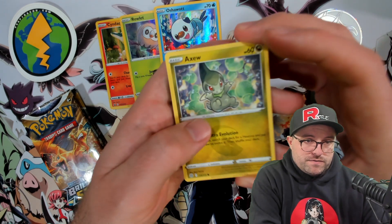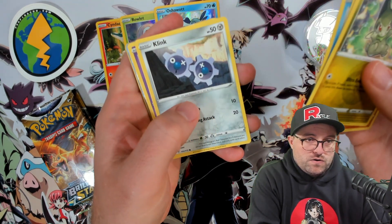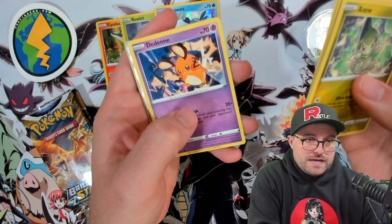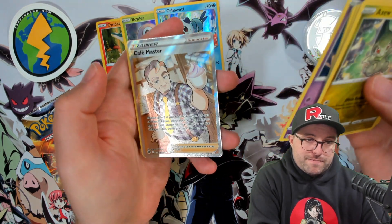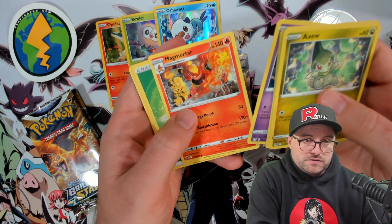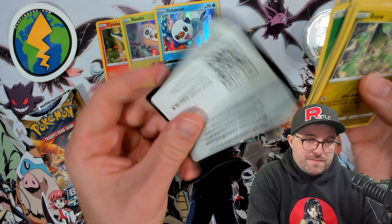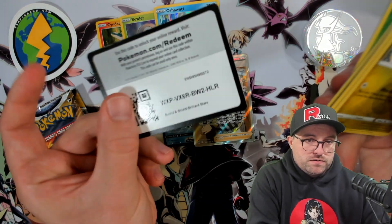Axew here from Brilliant Stars, Nosepass, Snorunt. Something clinks — Café Master! Full art Café Master, very nice. I got very excited there. Café Master — not exactly the big bangaroni that you want to pull.